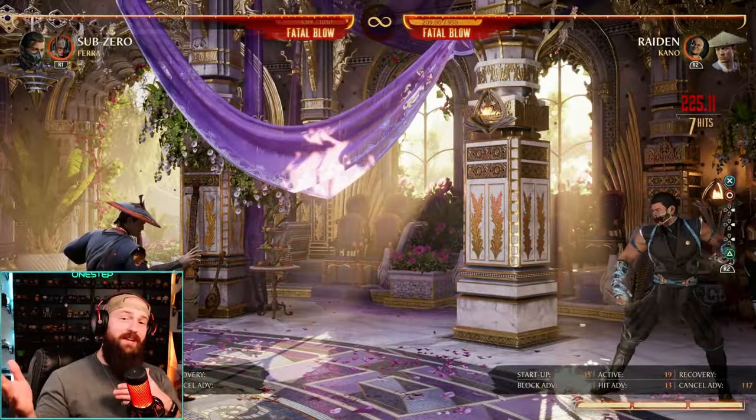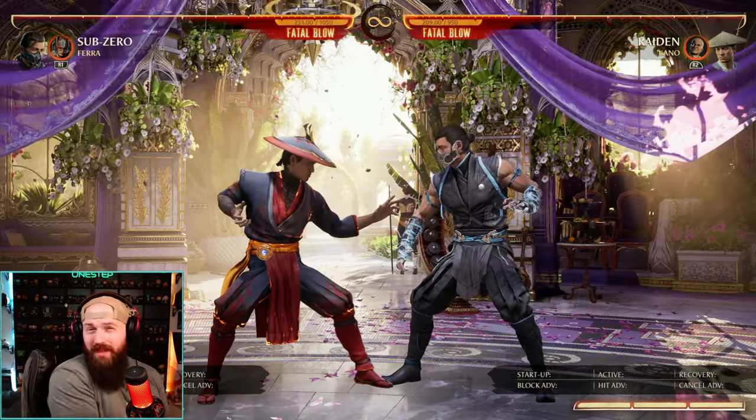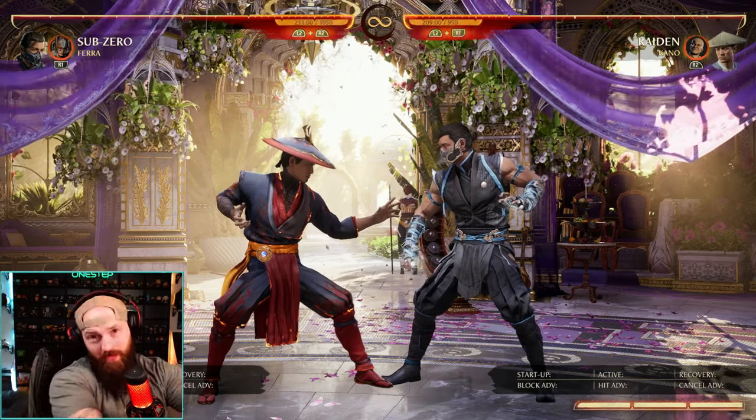So now our opponent is re-standed, they can't do a wake-up attack, and we're at that full screen spacing. Again, Kano's not a super combo-heavy cameo — he's more or less utility. I hope this helped you, subscribe here for more.